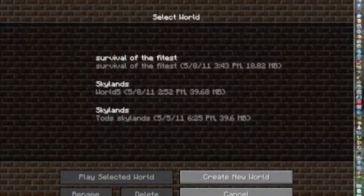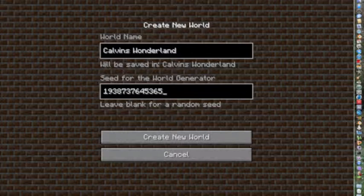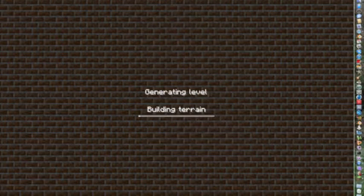Go on to single player, create new world, let's name this one Calvin's Wonderland. Sorry if you can hear my keyboard — I'm using the built-in mic on my laptop, so it's probably gonna pick up a lot more stuff than it really needs to. Let's give this a cool little random seed and create new world.